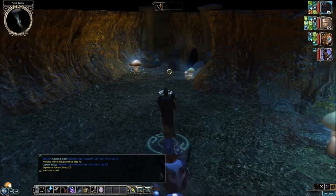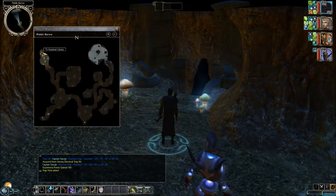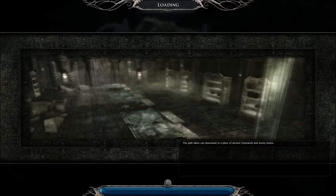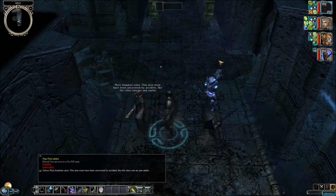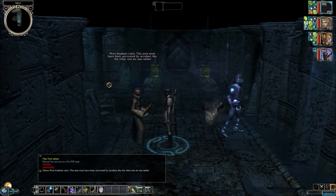So we're going to make our way up here. We got a map note added to Imaskari Library, so let's go on up here and explore this library. More Imaskari Ruins — this area must have been uncovered by accident, like the other one we saw earlier.